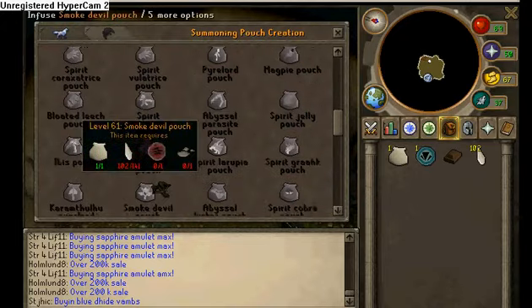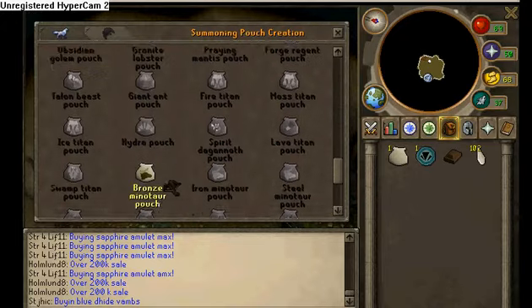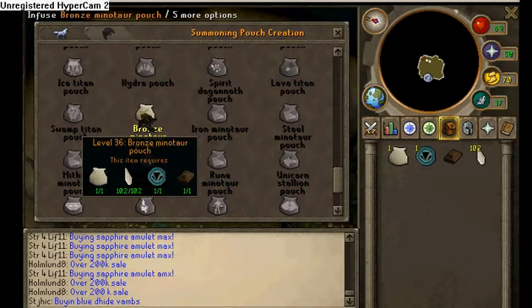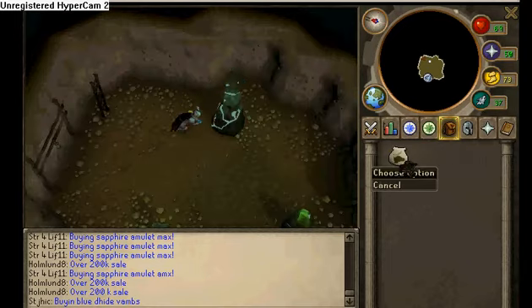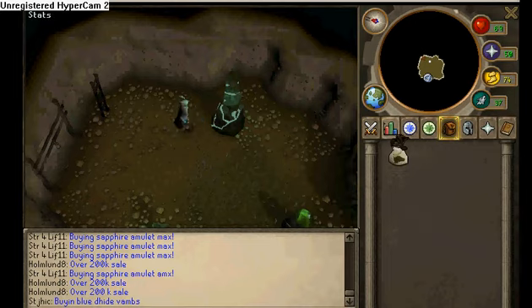You scroll down - whatever one's lit up, that's the one you're gonna make. I'm gonna make a Bronze Minotaur. Just click on it and you're gonna make the pouch. There you go, you just got summoning XP.